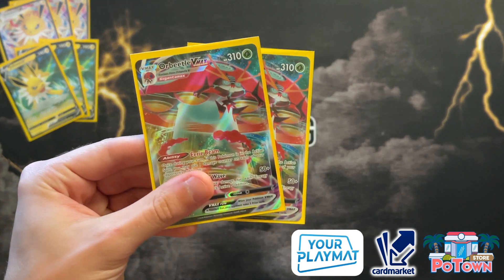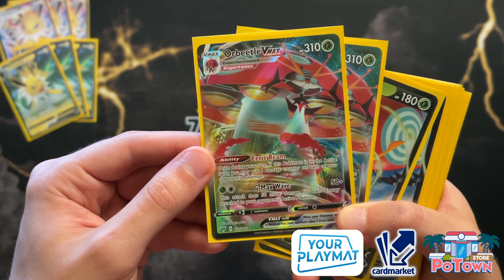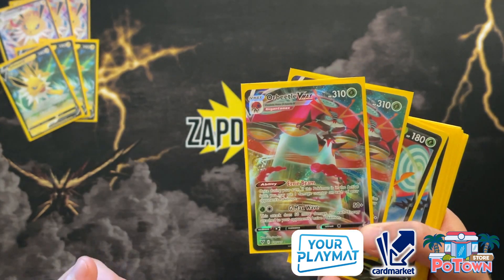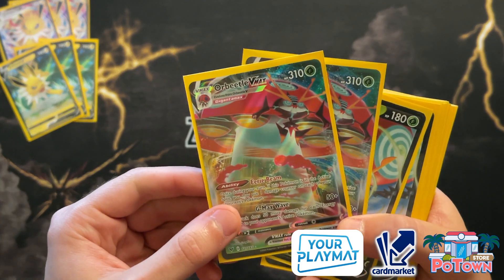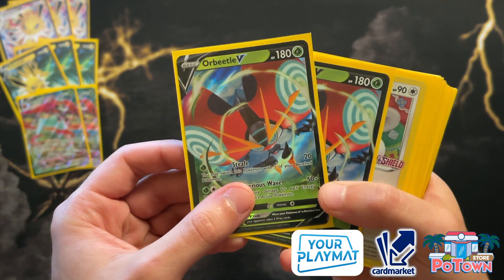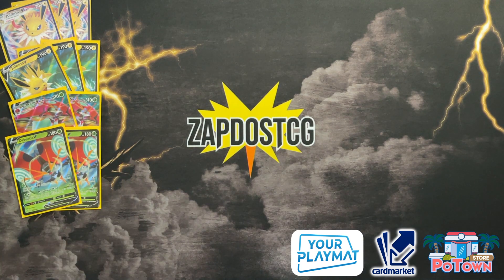We're running the Orbeetle with Eerie Beam. Orbeetle also has GMAX Wave, which lets you slap 50 damage plus 50 more for every energy attached to your opponent's active — against decks that use a lot of energies on their active, that's very powerful. You also hit weakness against Umbreon VMAX and Galarian Moltres V, so don't count Orbeetle VMAX out as an attacker. There's a 2-2 line of this lineup — two Orbeetle VMAXs — because you only need one to get damage on everything before attacking with Jolteon VMAX. Orbeetle only has a retreat cost of one, and both Jolteon VMAX and Orbeetle VMAX can use a colorless energy in their attack cost, so Capture Energy will be super impactful in this list.